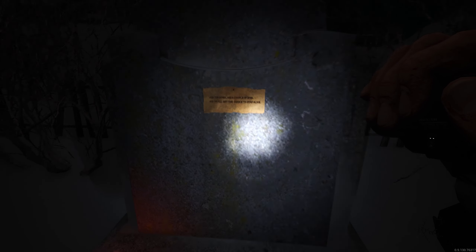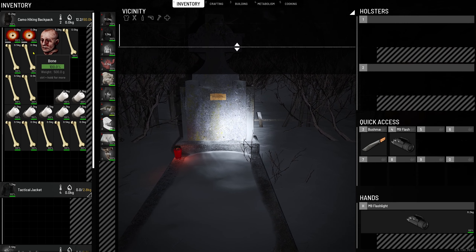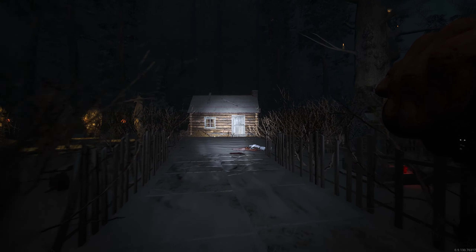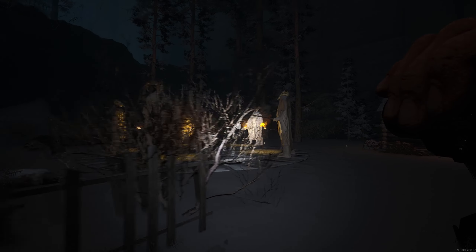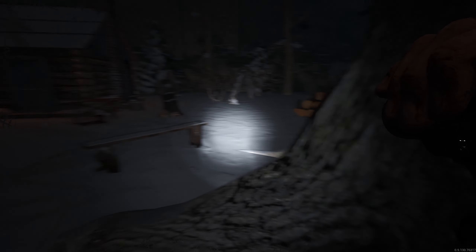Let's have a look. 'Ten bones and a couple of eyes, and you get the chance to stay alive.' I already have the items — I've got ten bones and two eyes. Let's go look for the other clues. You've got one on the tree here: 'Around the corner you'll find light, the gates of hell will shine so bright.'